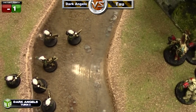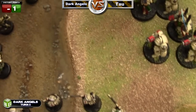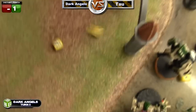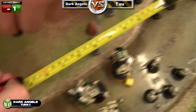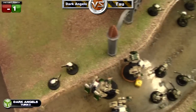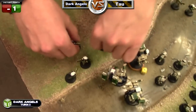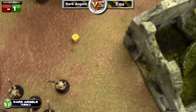He does his leadership check for the pathfinders and he fails, so they run nine inches back — putting them well out of reach of Belial and his squad. Essentially I can't assault them now; things are not looking too good for the Dark Angels. The other fire warrior squad passes its leadership check.